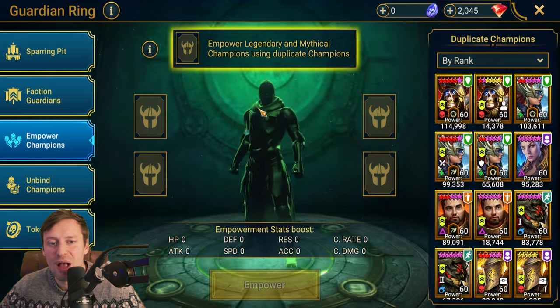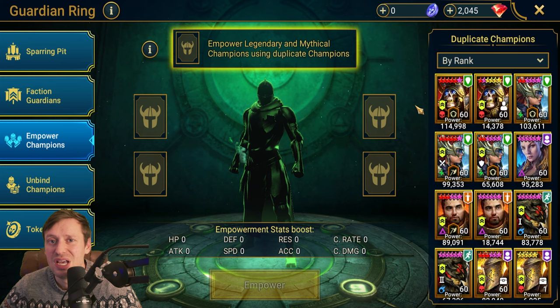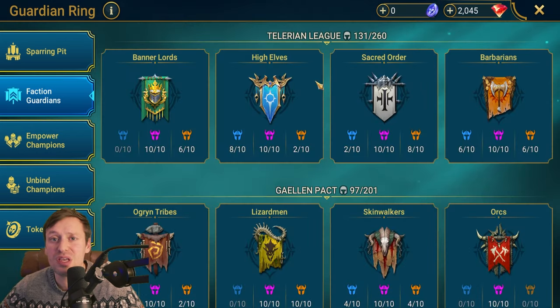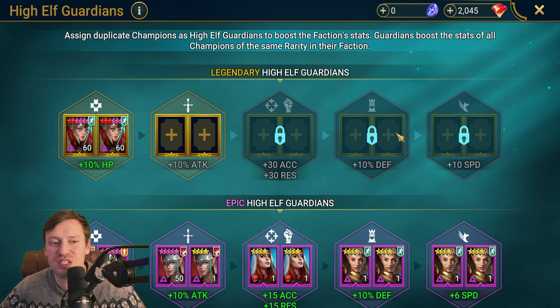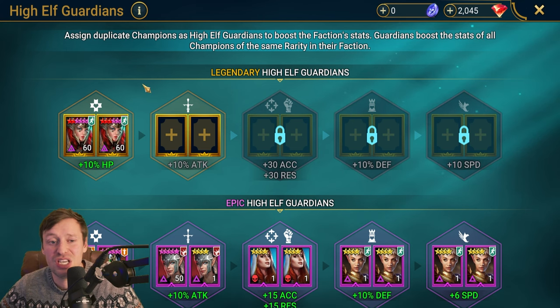On empowerment — if you're a big spender and you see specific champions you want to empower, like Harima or Candethon, and you use them all the time in arena, of course you're going to try and empower them. For free-to-play players, building up your legendary faction guardians is a big one. For me, I've only got two doubles for High Elves, and if I can get that plus-10 speed for Arbiter, that would be huge for arena. I use Arbiter all the time in live arena — even in the top 1200 — she's such a hard carry.